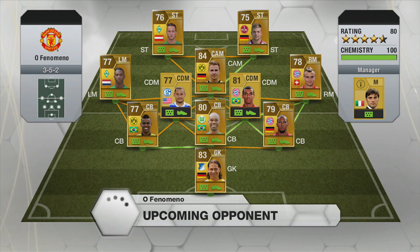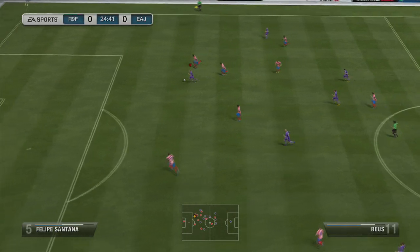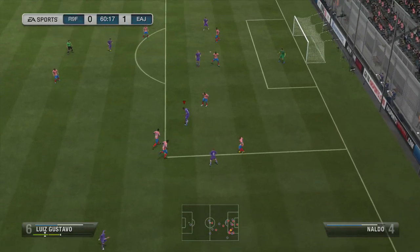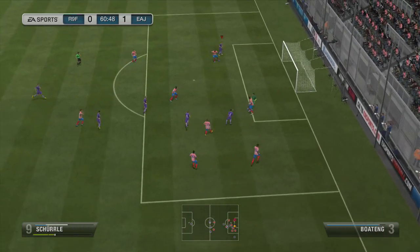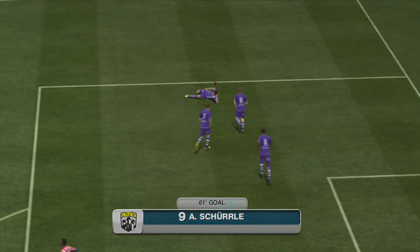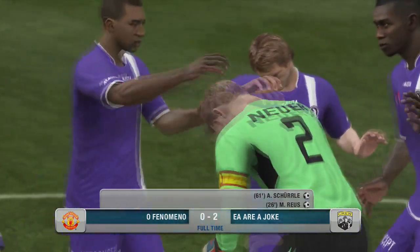Our next game is against a 3-5-2. He's using some odd players in there, but they are still very good ones — like the likes of Shaqiri. He is a very good player, but he doesn't get used very often. We took the lead through Royce — good work from him early on. Then we managed to go through; this is all Luis Gustavo there, just taking the ball off him several times. Then he passes it across and Sherlock just says thank you very much and pops that one into the back of the net, to give us a 2-0 victory in the semi-final.